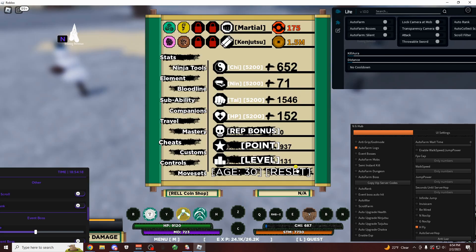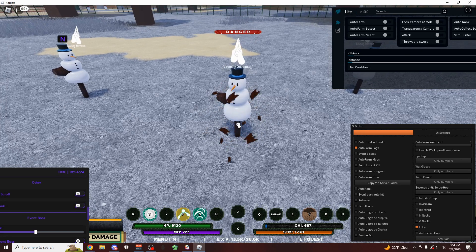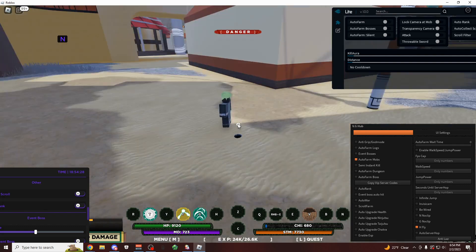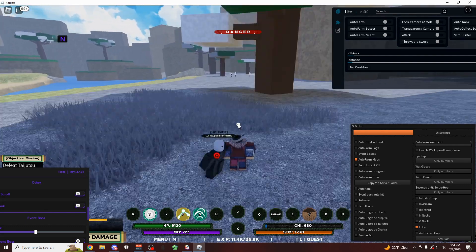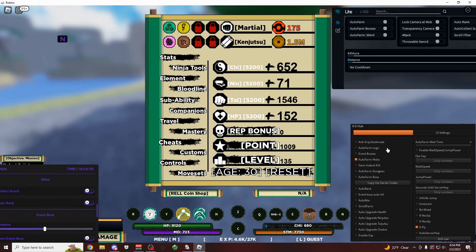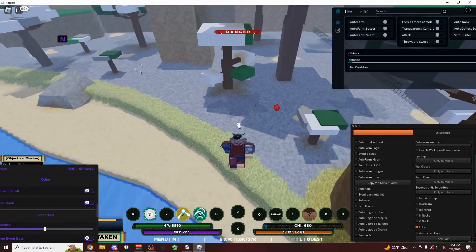But one good thing about this is that nobody can see you when you're auto farming, because as you can tell, I'm actually below the map. So they can't even see my name or anything — all they're going to see is that this snowman is taking some damage. As I said, this is not the fastest auto farm. I am getting like a couple levels maybe every 20 seconds. But of course, this script also does have a normal auto farm, so I can click on auto farm mobs and it should put me below them and just start punching them, which is definitely a lot faster.